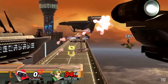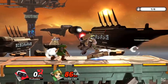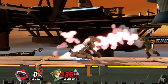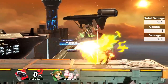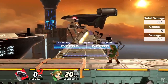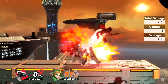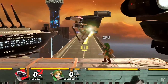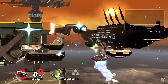Not only can ROB combo out of down tilt, but it's one of his best combo starters. At certain percents, ROB can even carry you across the stage with down tilt and set up for an edgeguard, and at high percents it opens up tech chase opportunities that can lead to a smash attack KO. ROB actually has a very solid combo game in general. His neutral air offers great reward for successfully walling opponents out, and it can combo into almost any aerial in the right situation. It can also link into ROB's side special, Arm Rotor, which is actually really strong in Ultimate.